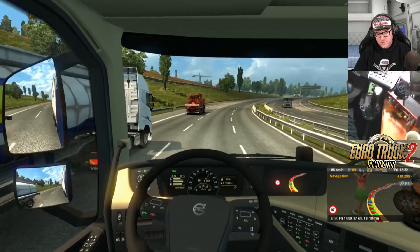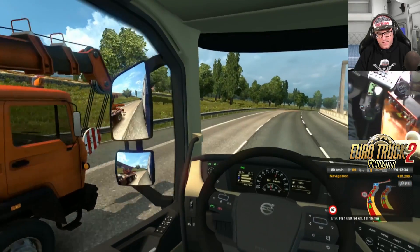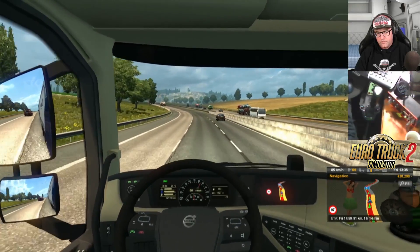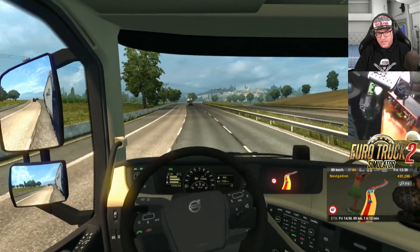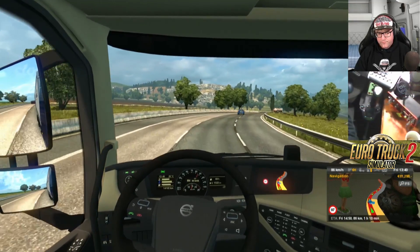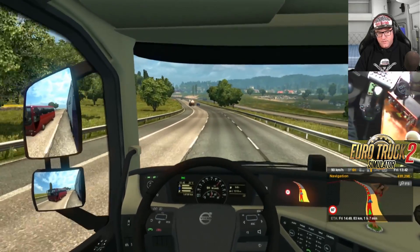There's a random event on the side of the road — somebody's broken down. Now that is a new truck! I've never seen that on the roads before. I've seen the white one, but not the red or orangey-red one. Sometimes I reckon they slip things in and just don't tell you, just to see if you recognize it. So, 84 kilometres — not far at all.